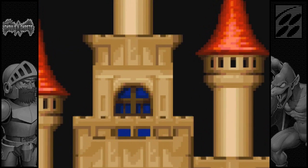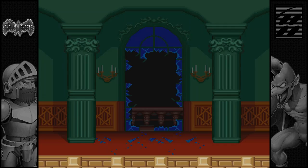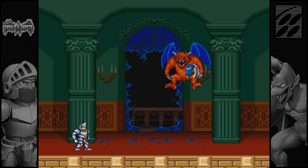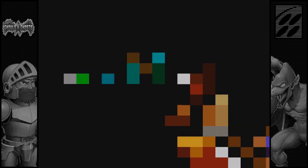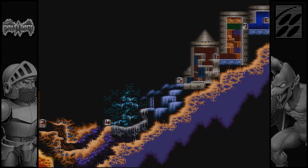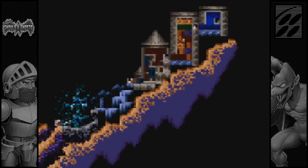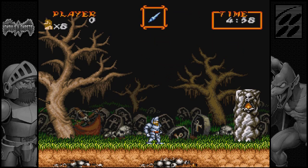Unfortunately for Arthur, he's about to have a pretty bad day, because this guy's going to kidnap our girl, which is kind of a common thing in older platformers. So if maybe you were guessing we'd have to go save her, you'd be totally right. So that's what we're going to go do. Ready? Go.